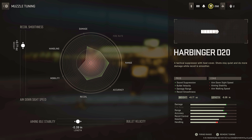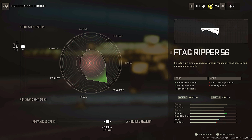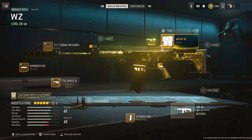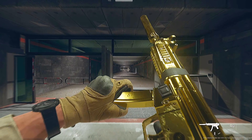This is how you want to tune it. We then have the barrel, which is going to be the Tundra Pro Barrel. You want to tune this for more damage range and more recoil — it's going to overall just increase the accuracy and range. You then want to use the F-TAC Ripper 56 underbarrel, definitely one of the best underbarrels for recoil control. Tune this for more recoil stabilization and more aiming idle stability. We then have the 60-round magazine and the AIM OPV4 optic — a super clean optic. Tune this for more flinch resistance and pull it all the way to the far eye position.